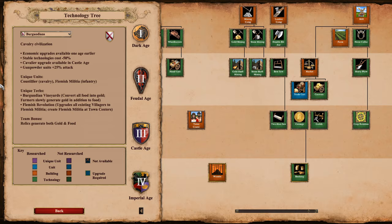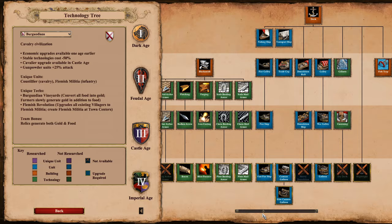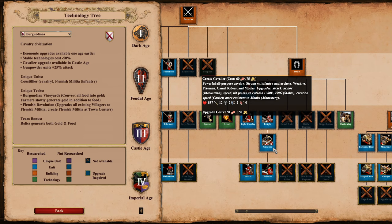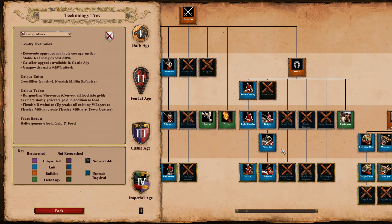First of all, you get the economic upgrades a little bit earlier, so you can have Double Bit Axe and get Wheelbarrow in Dark Age if you really want it, though that seems a little silly. One big change they did make is that stable technologies now cost 50% less instead of knights giving back half their gold. They've combined that with no Bloodlines and moving Cavalier into Castle Age, which initially sounds crazy, but it's basically just giving you Bloodlines — it's plus 20 HP and plus 2 attack.